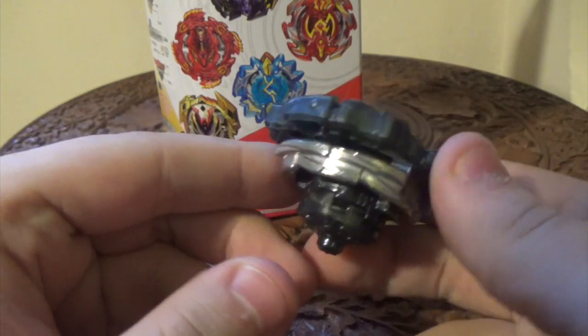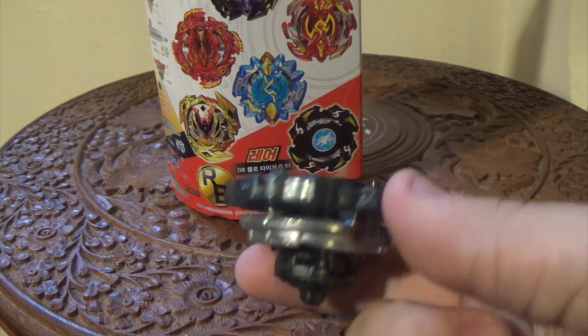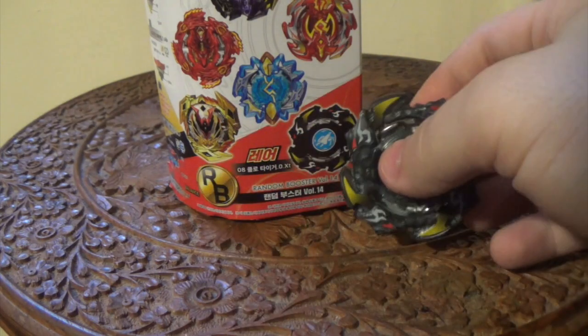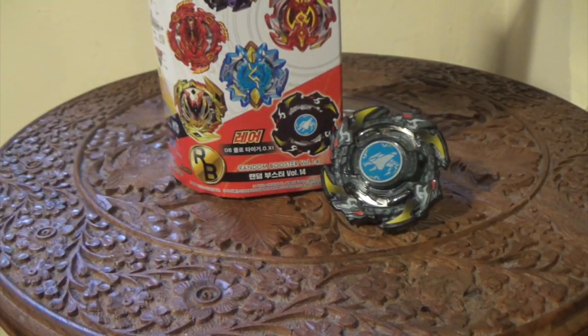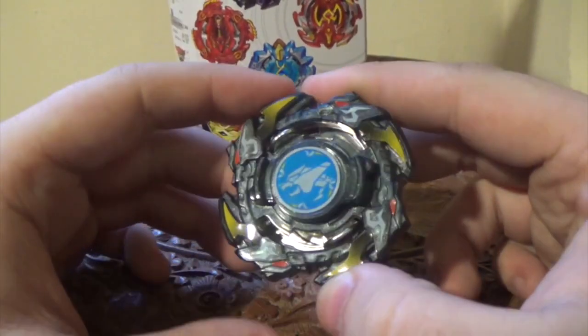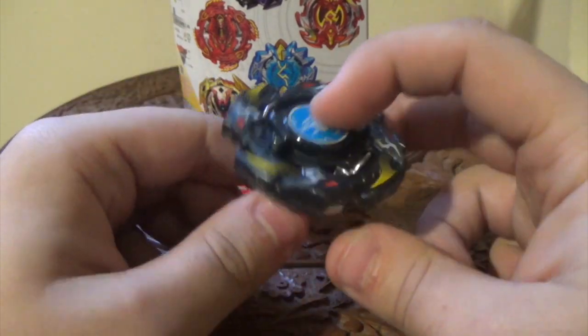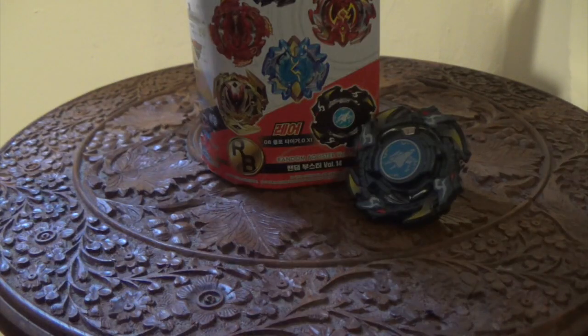I hope you guys enjoyed this unboxing. If you did, make sure to smash the like button and subscribe down below — I'd really appreciate it. I'm not going to be doing a battle with this because, look at that thing, it just looks so sick. I really, really love the look of this bay. No test battle for this bay — I don't want to ruin this thing because it just looks so good. Comment down below your thoughts on Claw Tiger. I actually think it looks better than Drigger because of the transparent layer. Till next time, it's Jay Parable signing out. Peace.